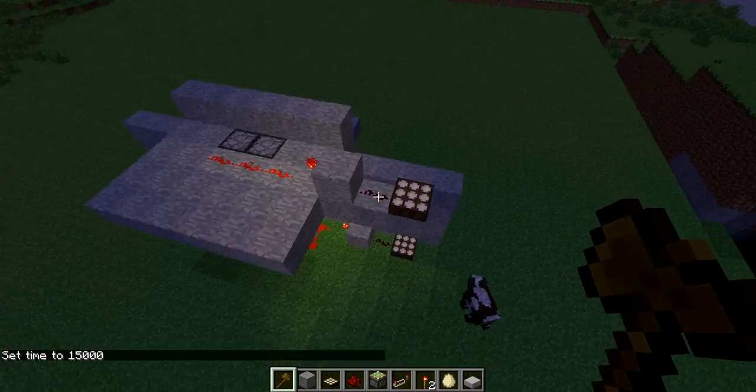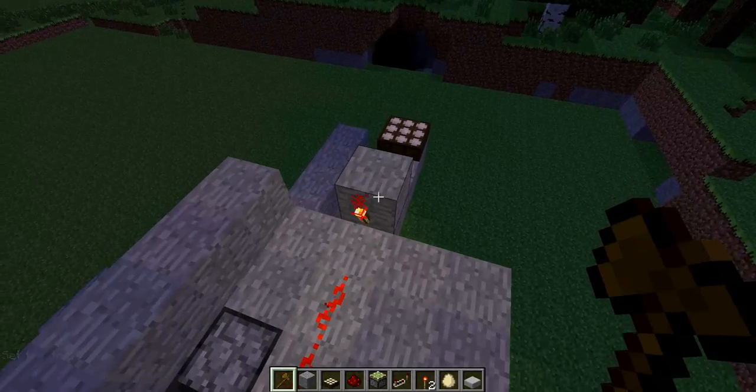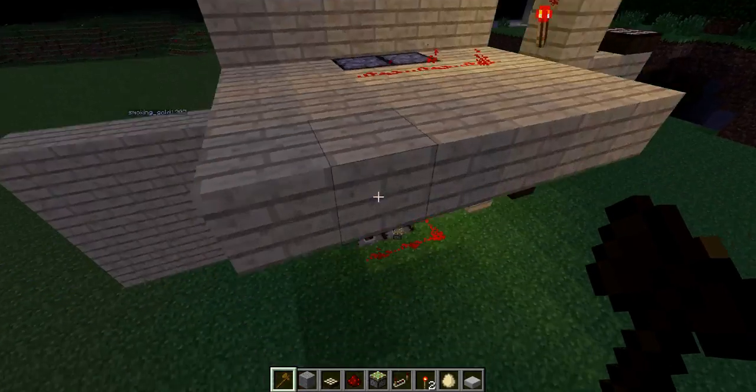You guys saw how it did: daylight sensor, redstone, and then you put a stone block, redstone torch there, three redstone, and the pistons with the blocks on them.